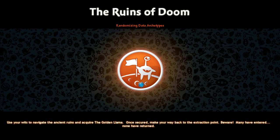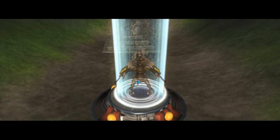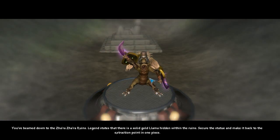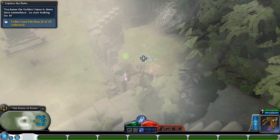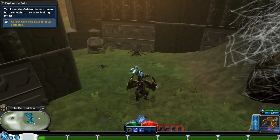Okay, I guess just beam down. Can't take any crew with me. You beam down to the Zara ruins. Legend states that there's a golden llama hidden within the ruins. Secure the statue and make it back to the extraction point in one piece. I'm going to collect gem piles. Spiders — I don't have to actually click on them, I just walk over them to pick them up.